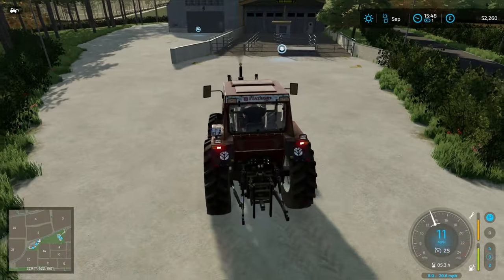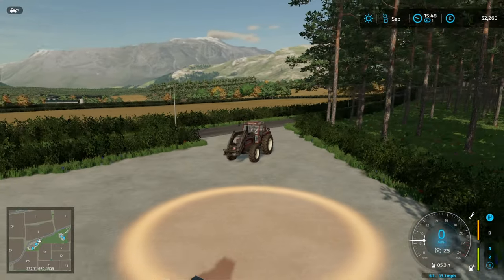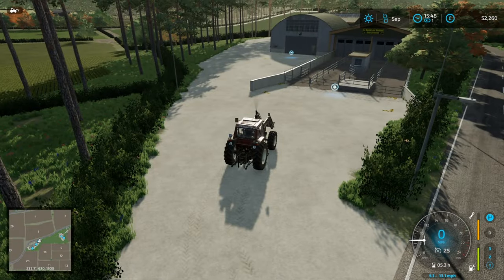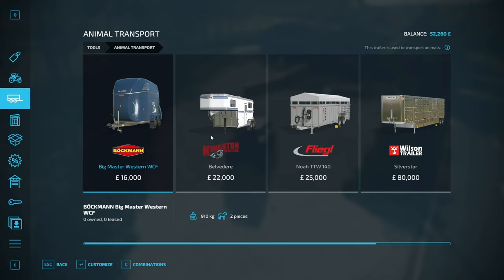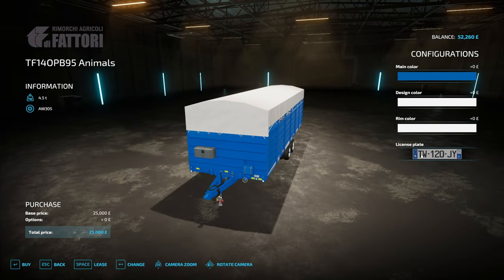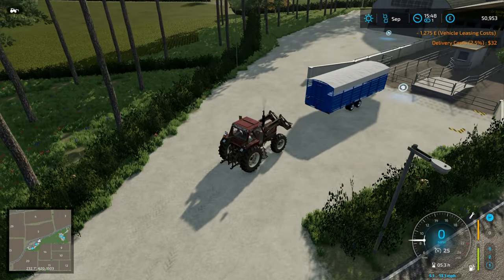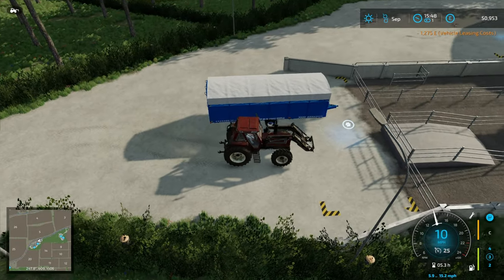Here we are at the animal dealer. I'm going to use store deliveries to get the animal trailer delivered here — kind of like we're leasing it from them. I'm recording this bit live. It'll be £1,200 to lease plus £30 to have it delivered, which is going to be slightly frustrating.